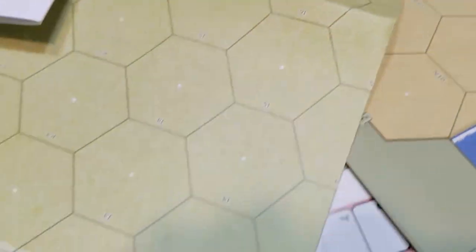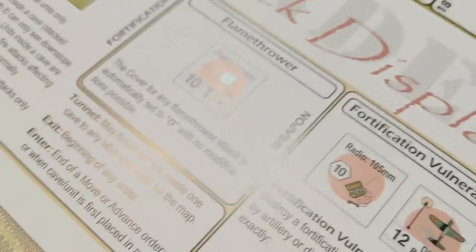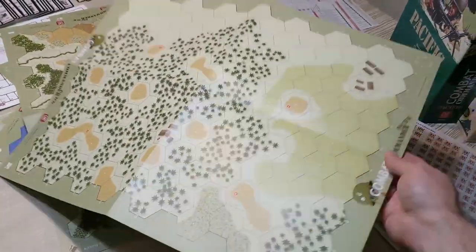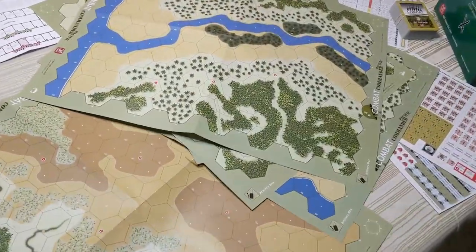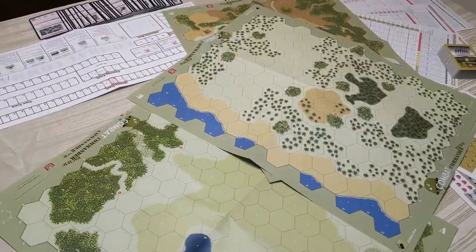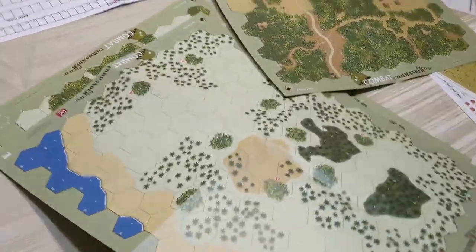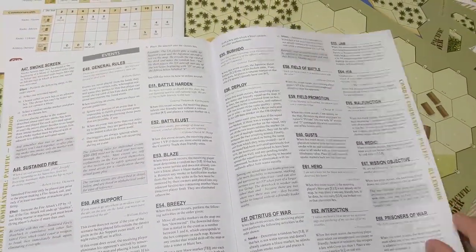The maps — there are lots of them. They are unmounted, which is a bit unusual for GMT, who typically produce fully mounted map boards. At the same time, I understand why they chose paper maps, because there are a lot of them and the weight would be absolutely crazy if they were all mounted. I'm not opposed to paper maps as long as they lie flat. Sometimes they do bend, and the counters can slide around — that I don't like — but maybe some plexiglass could solve that problem.